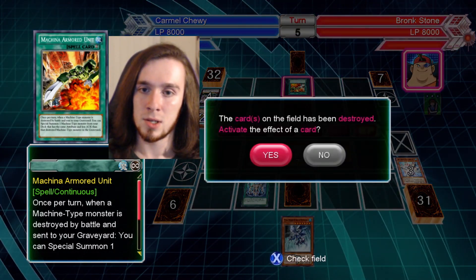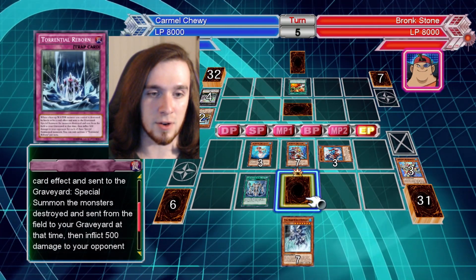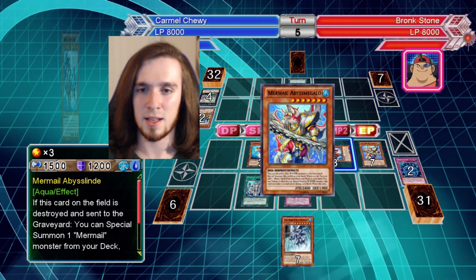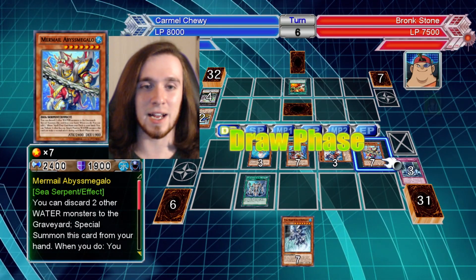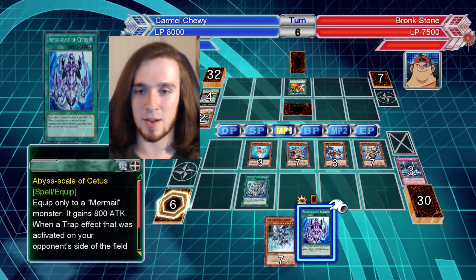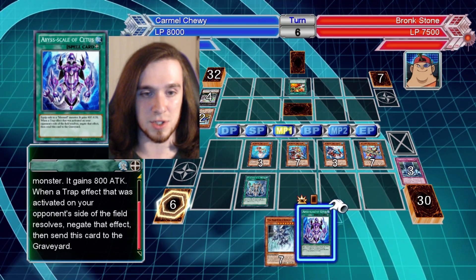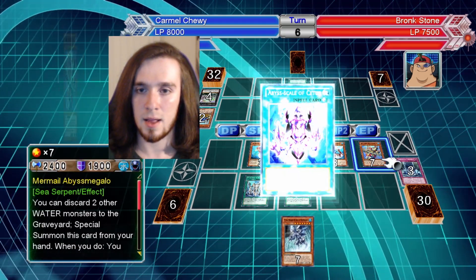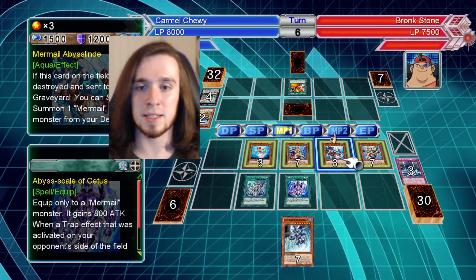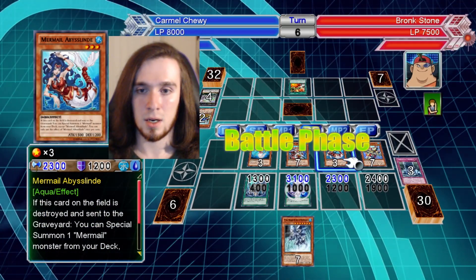I hate to be the bearer of bad news, but activate the effect of a card. Special summon the monsters that were sent from the graveyard and then inflict 500 damage. I'm going to activate this because then I get to keep this card. That's how this works, right? It does 500 damage and I get to keep it. Fantastic.